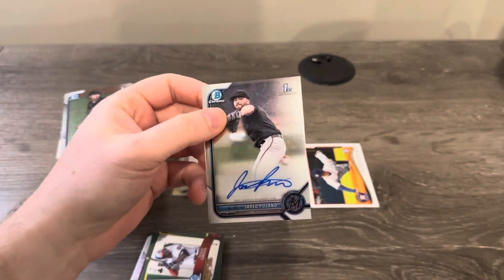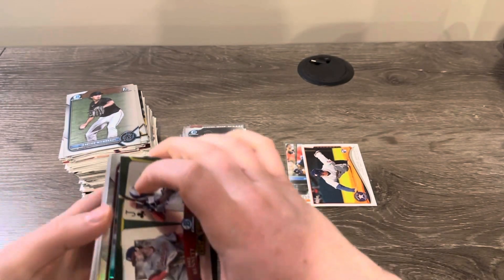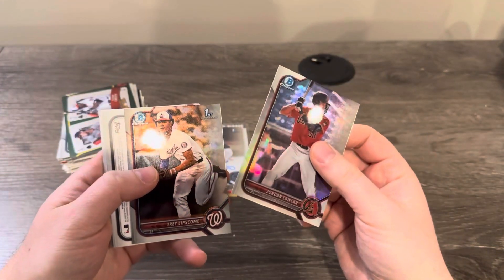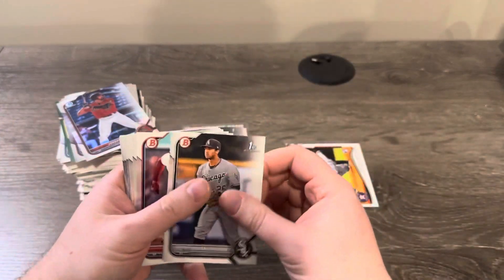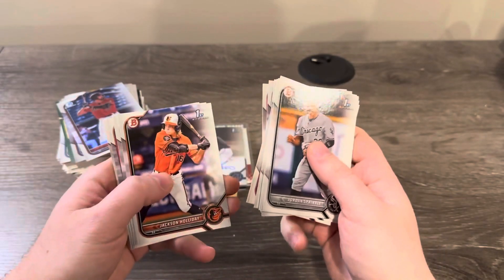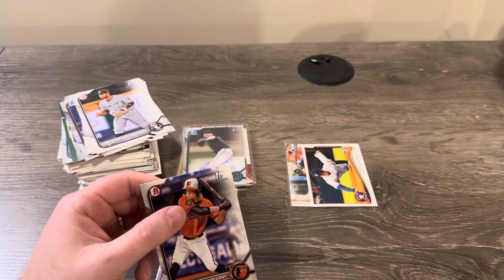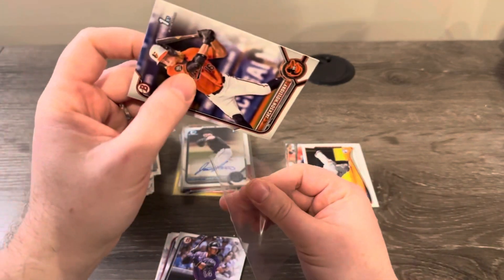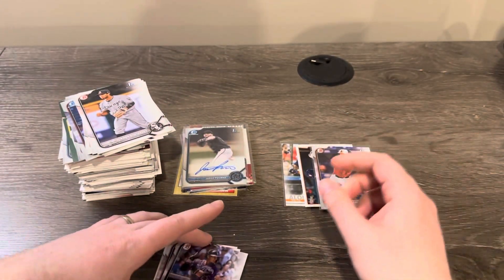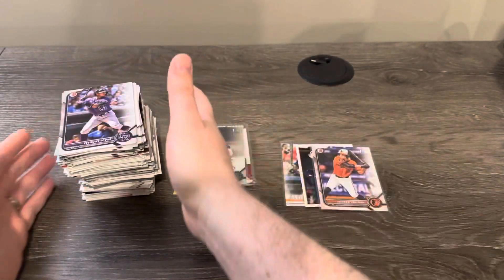We got another autograph — it's Jared Poland, but we got another auto. This was one hell of an opening. Trey Lipscomb on the refractor. Going through the rest of the base — there's an Elijah Green. Hey, there's a Jackson Holiday! Take that. Got so many papers of him, but heck yeah.